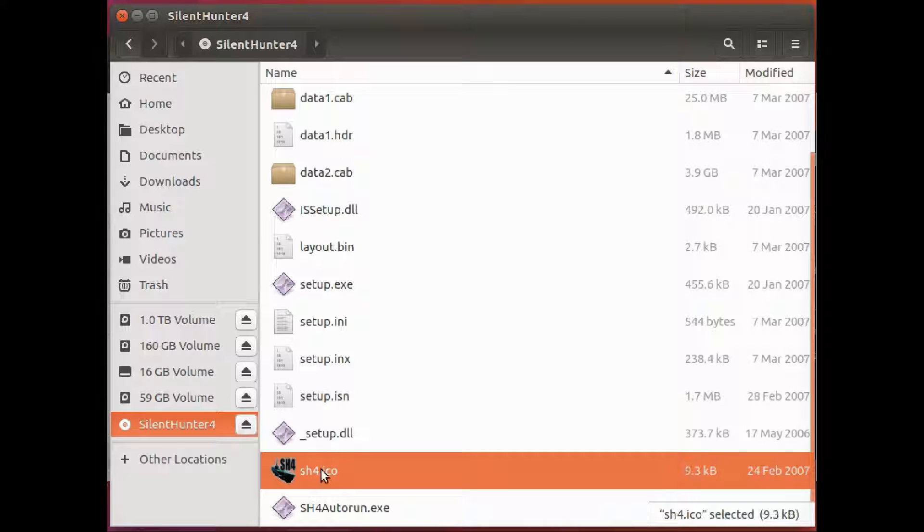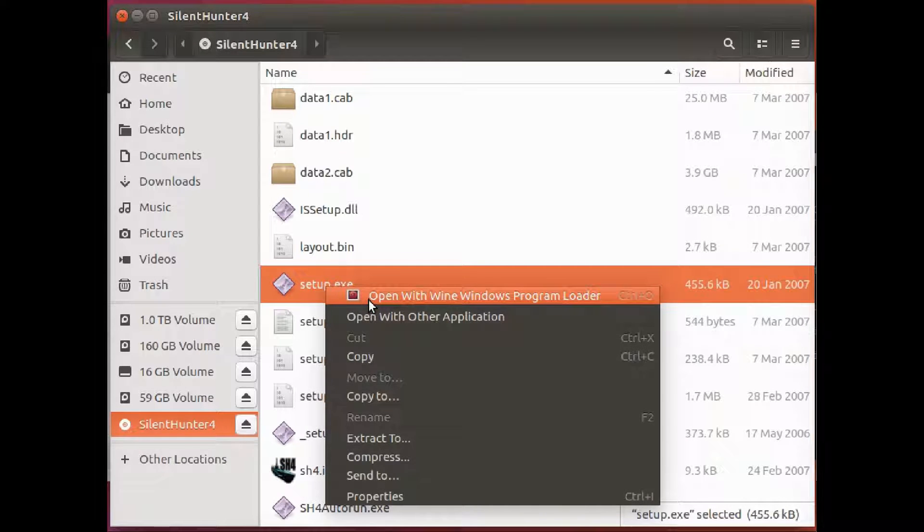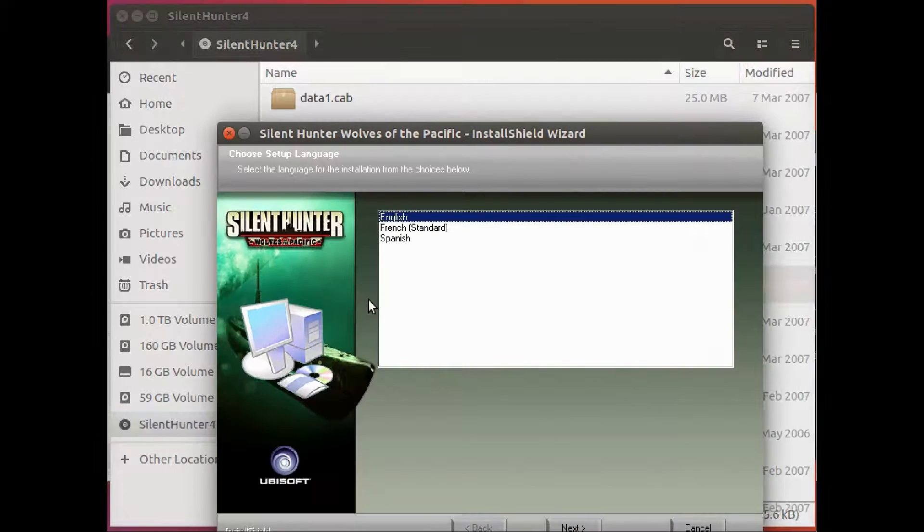Let's go into installing Silent Hunter 4 into Ubuntu. First of all, we're using the File Manager Nautilus. You right-click setup.exe, select Wine to install it with the Wine Program Installer, and we're now waiting for it. And here it comes, just as if you were in Windows.